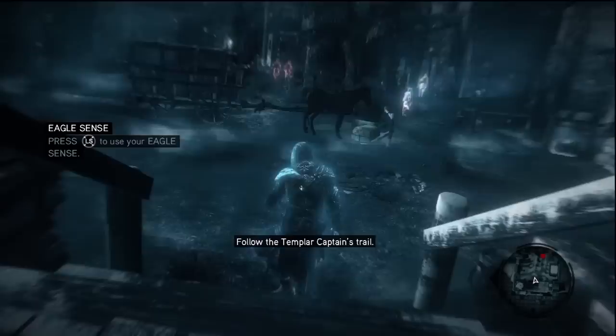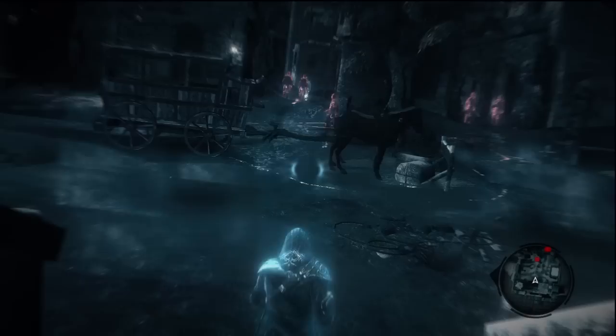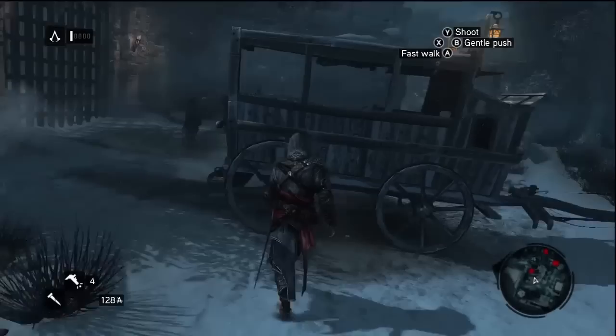Use your Eagle Sense - oh, that's pretty awesome. Enemies are red, mission targets are gold, and friendlies are in blue. You can see all the red - those are the enemies. The shadow is the path of the Templar Captain. I think Eagle Sense wasn't in any other Assassin's Creed game, but with this one you can see guard patrols and the paths of enemies. That's his patrol route - he stands there and then kind of does a figure eight.